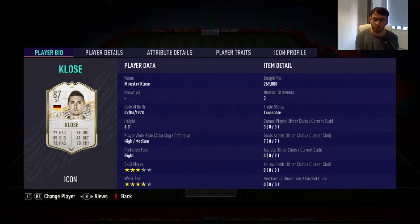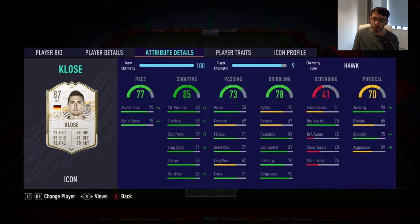I've already reviewed the baby Ronaldo and also Socrates. Closer is today's review, and I want to try and get my hands on Hernan Crespo as well pretty soon and give him a review. This is a very interesting card — he's one of the cheapest icons you can buy. I was able to buy him for 269,000 coins.